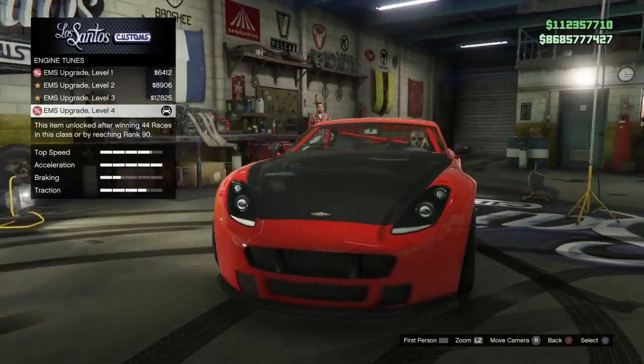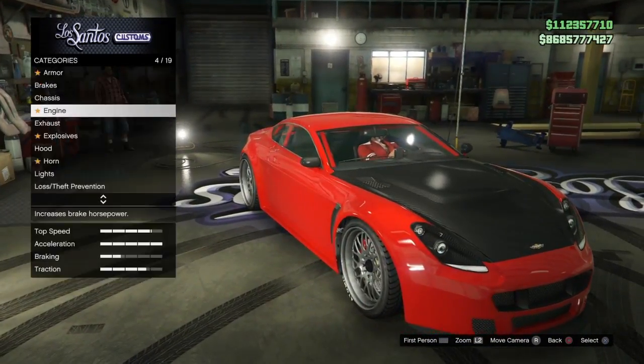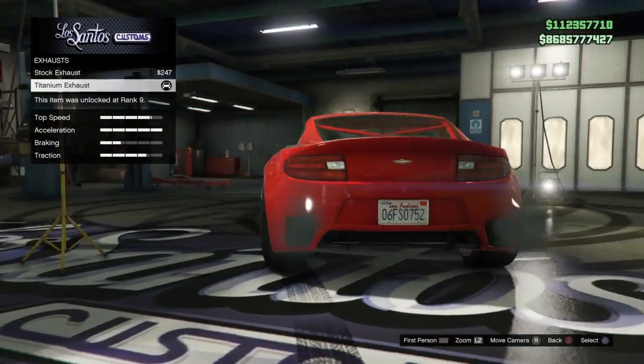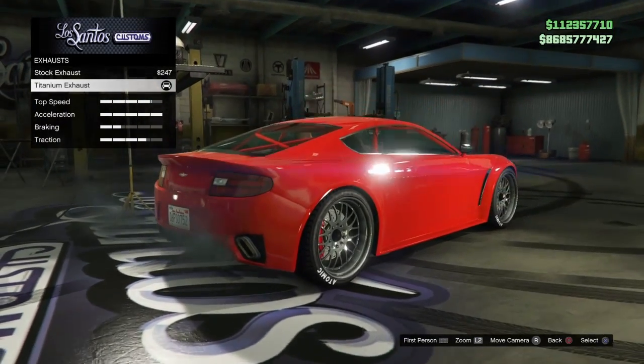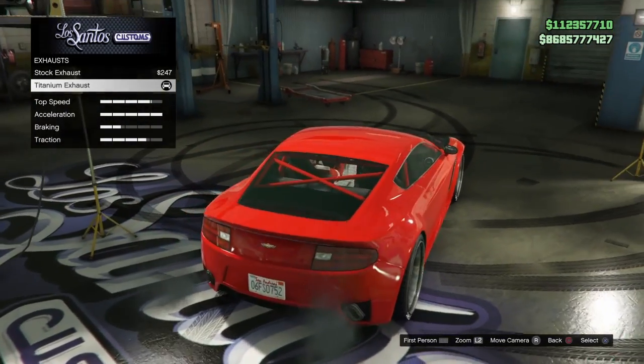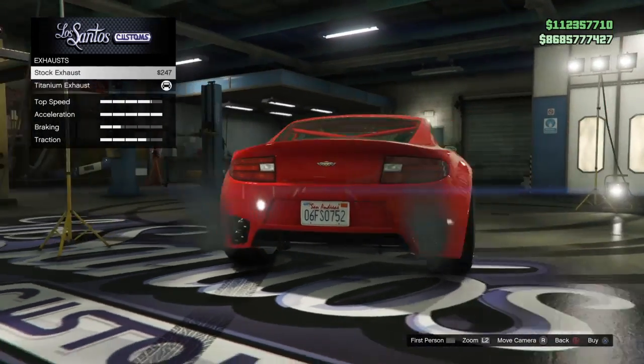For engine, we're running full EMS engine. For exhaust, we're running titanium because that's the only option available, but it does give your car more power than the stock exhaust.